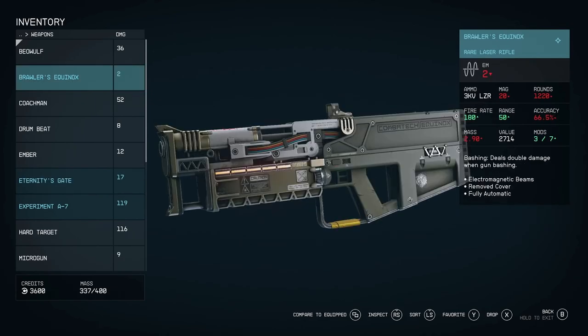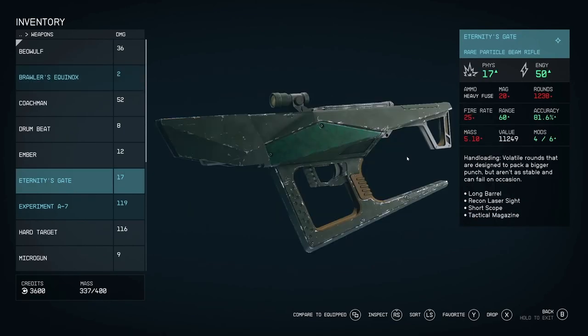Then we have the Brawler's Equinox, probably named for its Brawler affix — deals double damage when gun bashing. That makes sense on some weapons but not on a sniper rifle where you're not doing close-quarter combat. I'm curious whether rare affixes are completely random — if you can't control which affix is on a rare weapon. I assume specific affixes will be locked to legendary guns, which makes sense from a development and balancing perspective. The affixes aren't crazy, but the Hand Loading one sounds genuinely interesting.